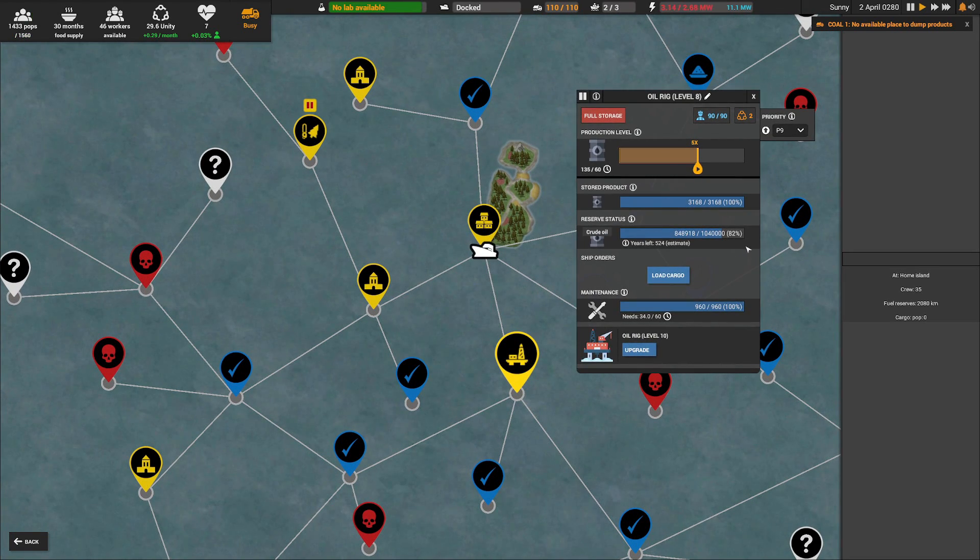The additional rig gives you time to find other underground sources, methods of diesel production, contracts, or more rigs. Just remember that you need to repair and eventually upgrade the rigs. Make sure to also mine the unity and workers needed to operate them.